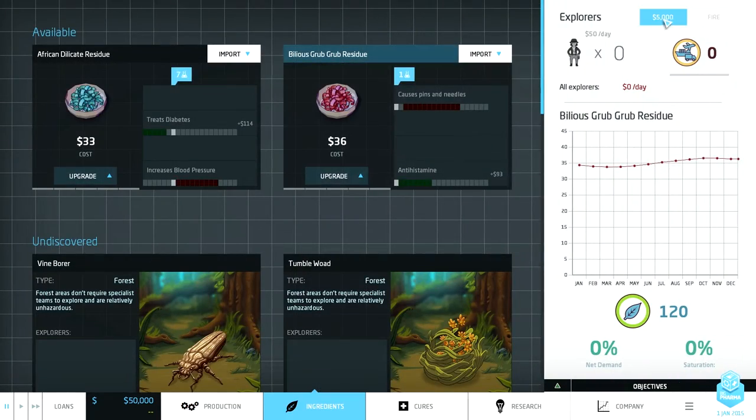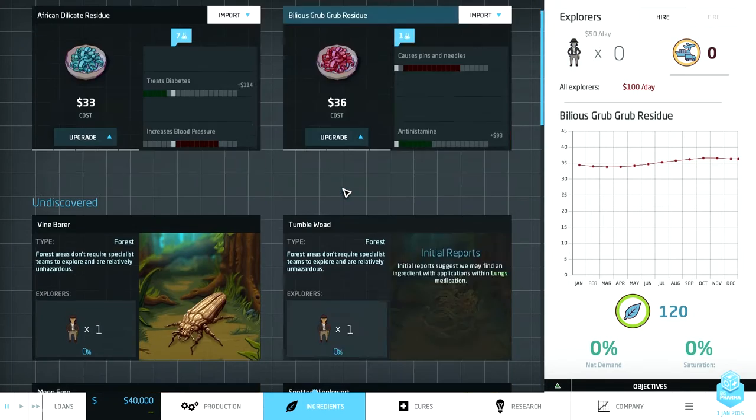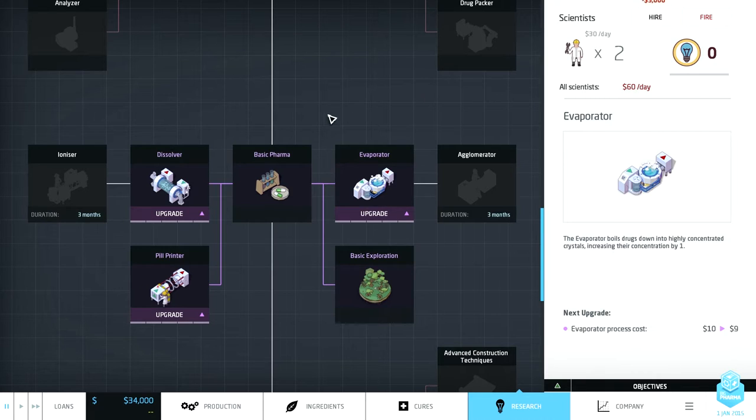The first thing we're going to do is hire two explorers to hurry up and get our new ingredients. Then we're going to hire two scientists.